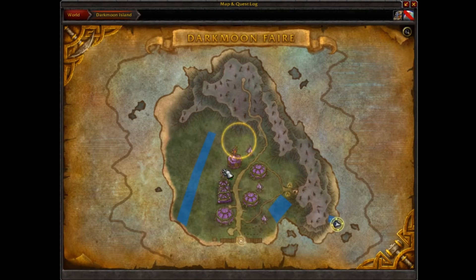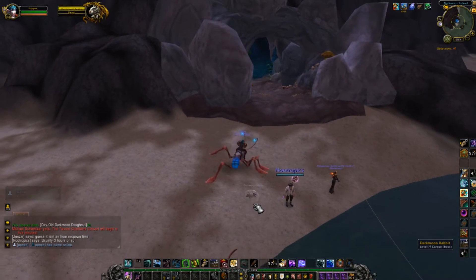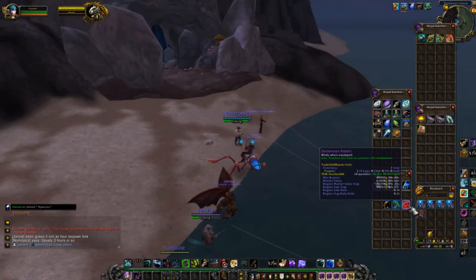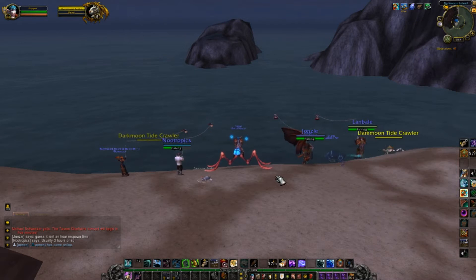Once you head to the Darkmoon Fair and go through the portal, you end up here. All you need to do is head down to this cave, which spawns the Darkmoon Rabbit. It has a chance to drop the Darkmoon Rabbit pet, which sells for 76,000 on most servers — 0.11 sell rate — and it's currently listed for 50,000 with a 61,000 average.